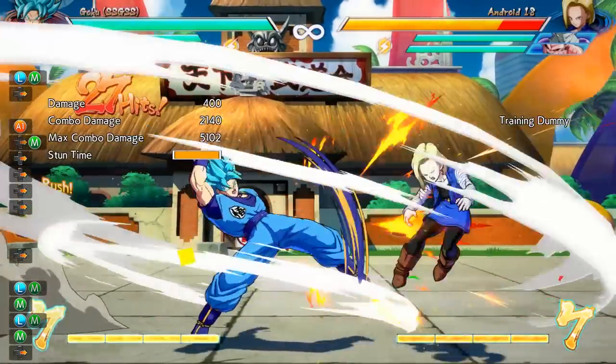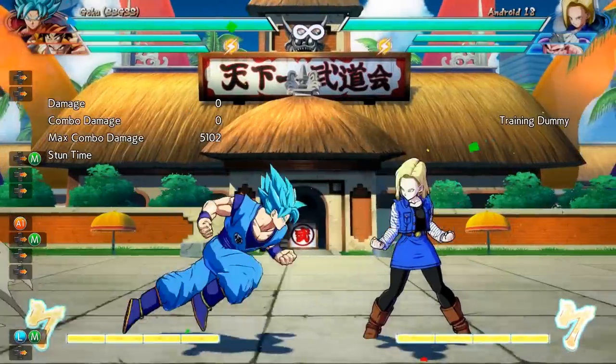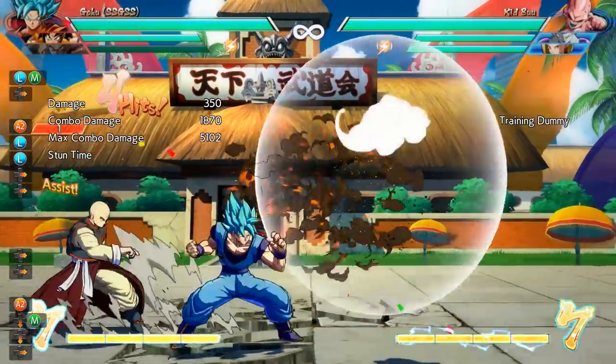This is something you're going to have to experiment with yourself in order to find out things that work for your specific team. I tried it with Yamcha and it worked, but I couldn't find anything to go with Tien's assist.